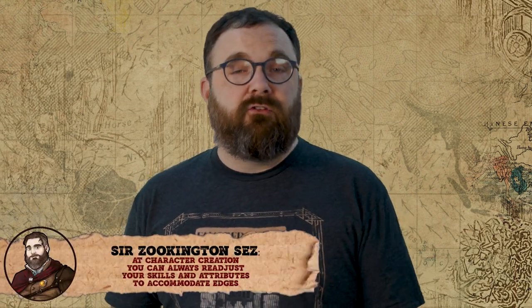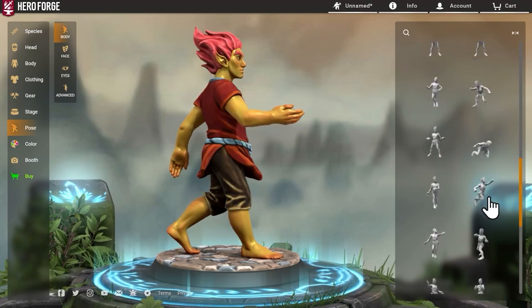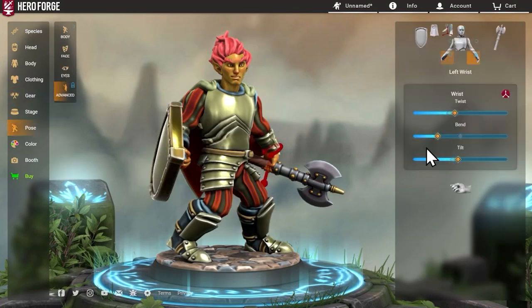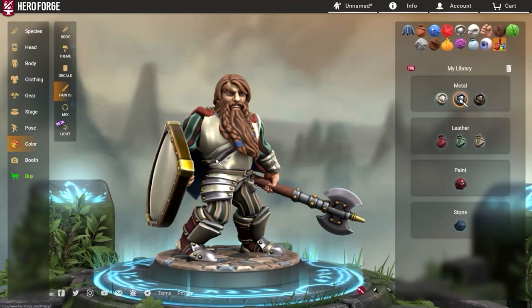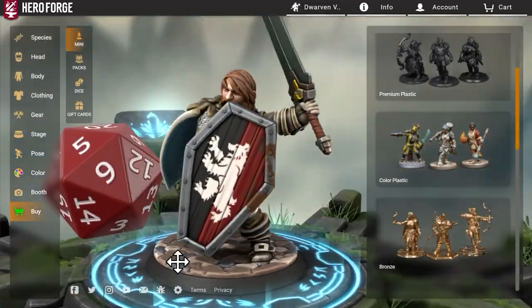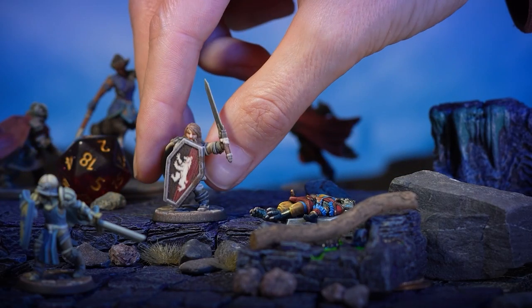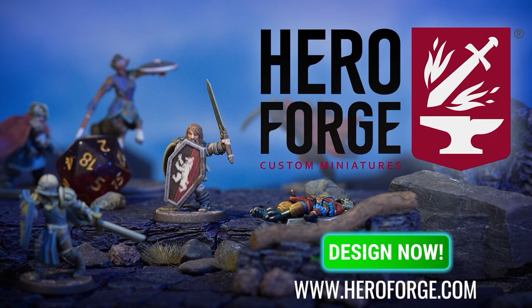Now all we've got left is to figure out our dwarf's background and get them some gear. But before we do that, let's hear from our sponsor, HeroForge. HeroForge is the internet's home for customizing and 3D printing tabletop miniatures and statuettes. Design your character from the ground up and see it in full 3D, and finally have a miniature that captures your vision. With color printing available and an easy, intuitive system of creation, HeroForge is the gold standard for custom miniatures. Go to HeroForge.com today and start building. And now, back to Savage Pathfinder.